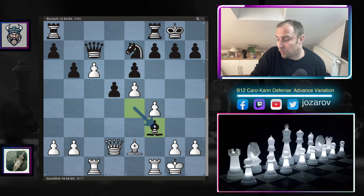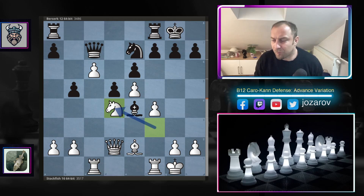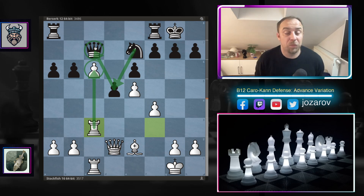Berserk had to take the knight on f3 with the bishop, because if you play b5, then knight to d4 is the tricky idea keeping pressure around c6. After rook to f3, a6, Berserk tries to play b5, rook to b8, rook to b6 to finally capture the pawn. But Stockfish continues protecting it with rook from f to c3. The issue for Black is that the queen is stuck blockading the c6 pawn — you shouldn't block passed pawns with the queen.